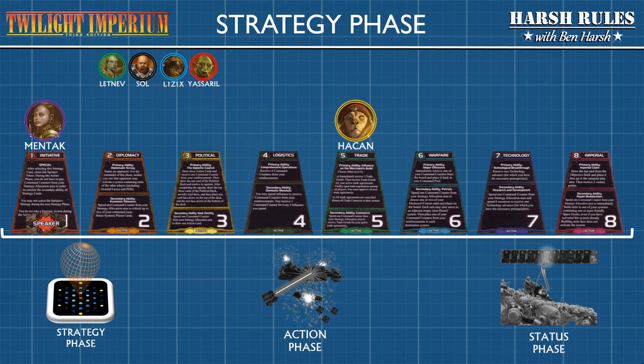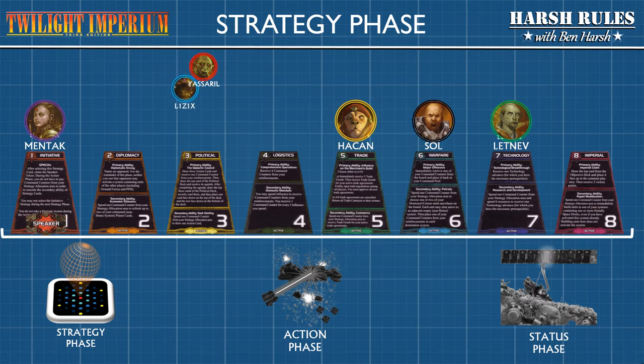The Letnev choose strategy number seven, technology. Sol chooses strategy number six, warfare. The L1Z1X choose strategy number three, political. The Yasseril choose strategy number four, logistics. Now the question becomes, what happens to the two remaining strategies? Strategy number two, diplomacy, and strategy number eight, imperial. Those two strategy cards will be left out of the upcoming gameplay sequence.